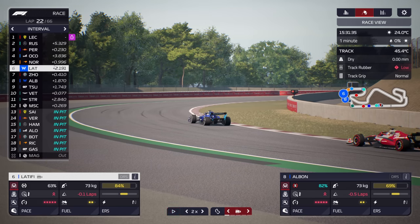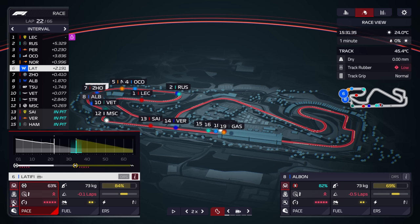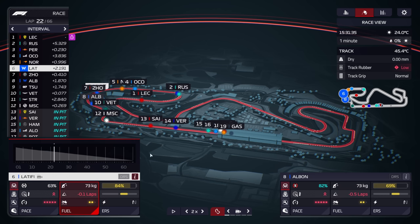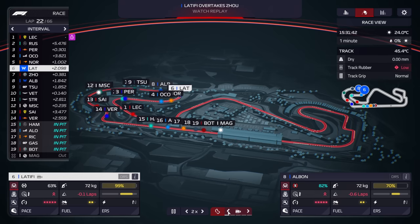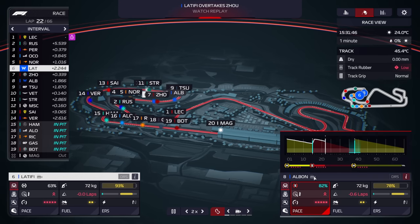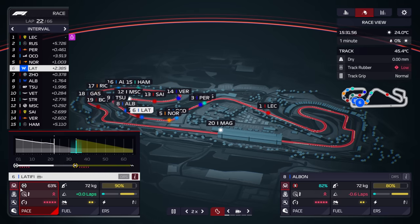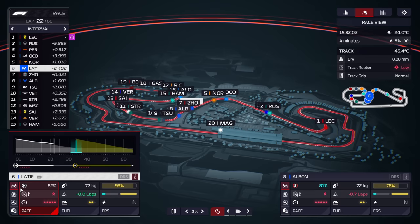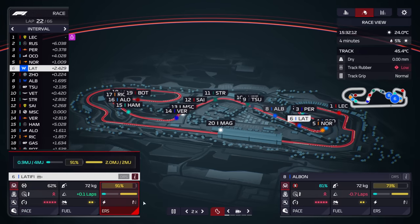Latifi is now up to P6 and Albon's in P8, and both are on the one-stop strategy. The cars that just pitted are going to have to pit again, same as us, so we've gained basically a whole pit stop. The safety car obviously bunched everyone up, which is pretty crazy. The lesson here: go to the strategy screen at the beginning of the race, look at the three preset strategies, and if you can do something alternative that shows a faster lights-to-flag finish time, 100% try to do that.